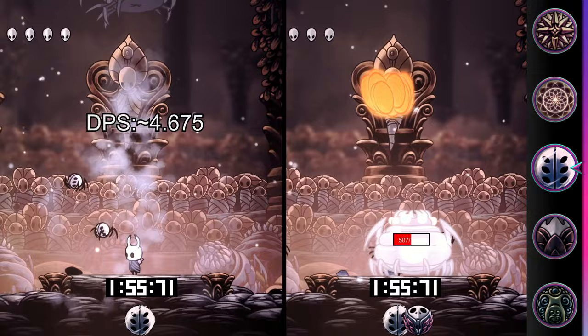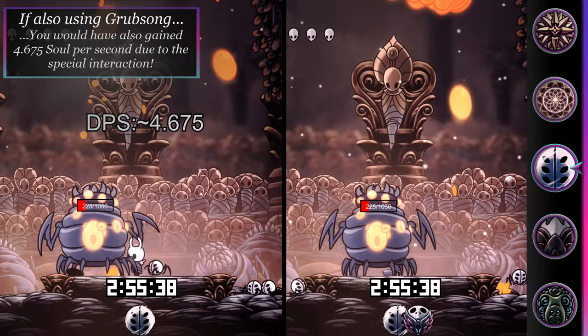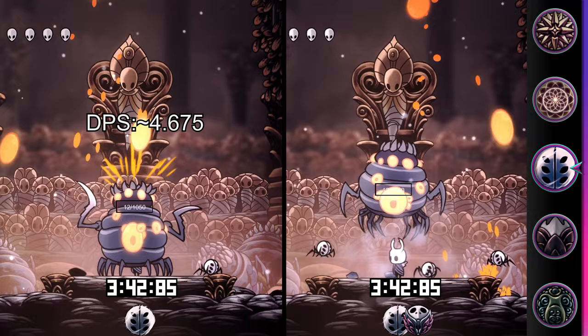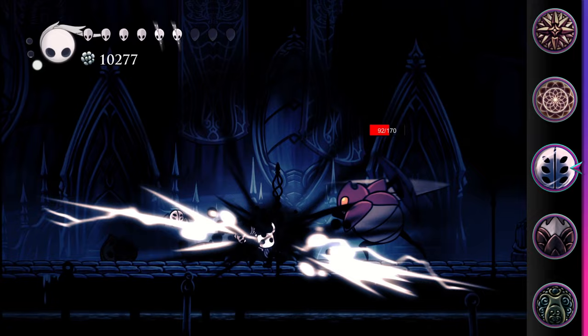Doing a second test, I this time also equipped Sprintmaster, which increases weaverling move speed by 50%. Theoretically this should let weaverlings stick to and chase their targets better, increasing overall DPS. This was not the case. In the exact same conditions, Sprintmaster-boosted weaverlings actually took 1 second longer than the base weaverlings, achieving 4.656 damage per second. My only explanation is the added speed actually caused them to overshoot their target and spend extra time getting back into range.